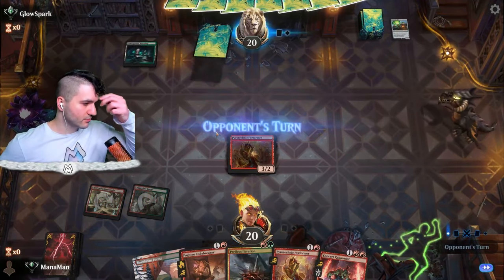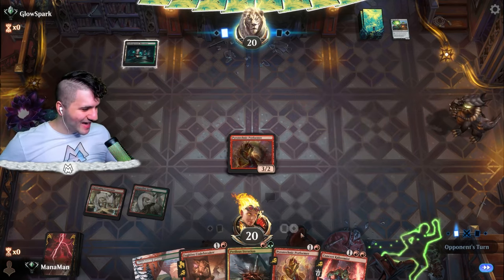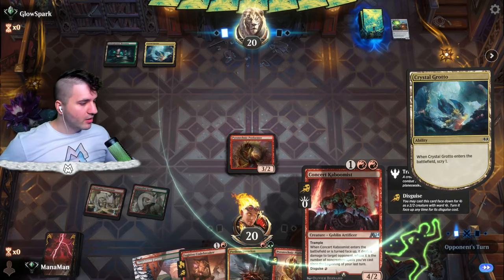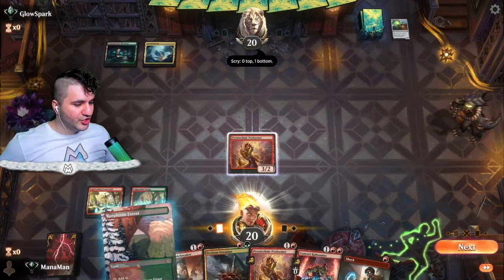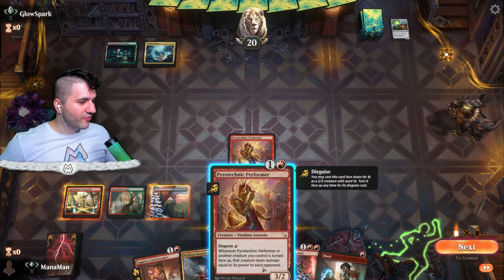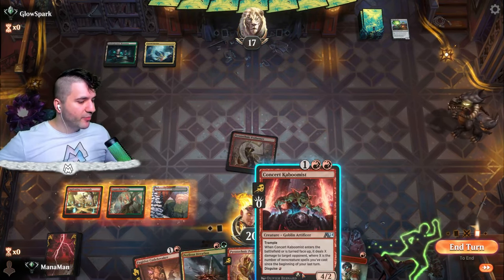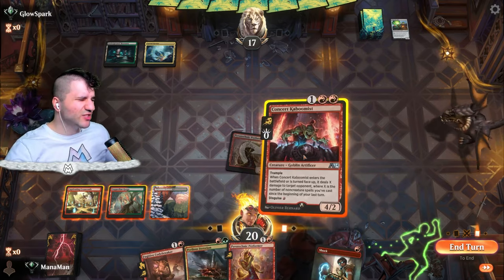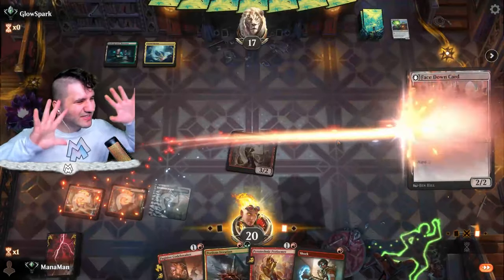Let's go ahead and drop our Pyrotechnic Performer. We've got a lot of disguise guys — we actually got a Codebreaker, Performer, and Kaboomis — all three of our disguised creatures in hand. Shock. Do we want to get down the Kaboomis or the Performer? Let's swing in first. The Kaboomis is pretty good but only if you have enough non-creature spells.